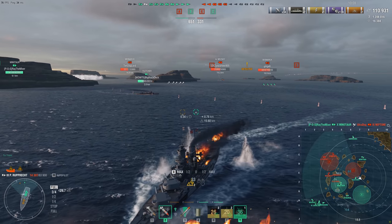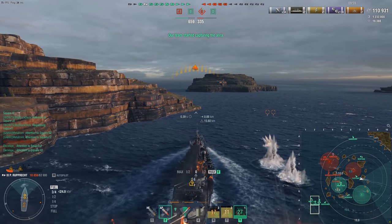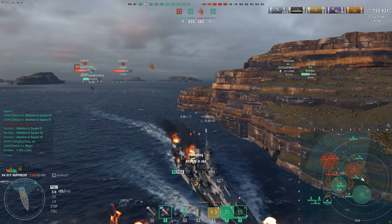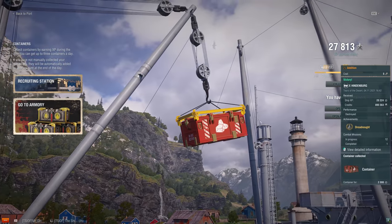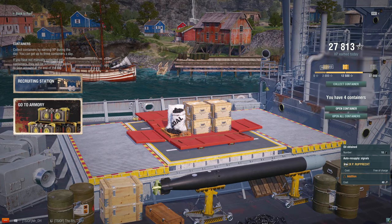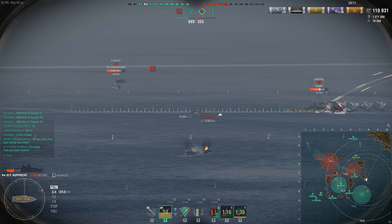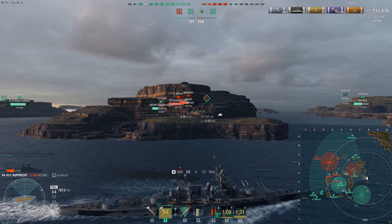Now moving on to coal. There's not too much you can do to boost your coal earnings, but there are a couple of key things to maximize them. First off, make sure every single day for your daily containers you always select the more resources container so you can get 1,200 coal - that way you're guaranteed 1,200 coal a day. Doing that it'd take a few months, but you can easily get a tier nine coal ship just by doing that every single day. In addition, make sure you complete daily missions, event missions, and collect your daily login rewards by just logging in every day.